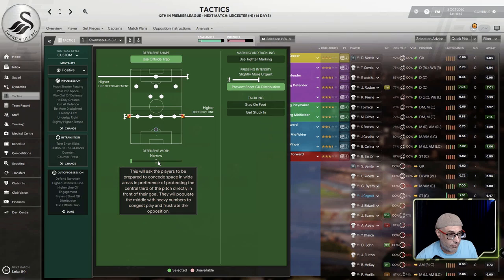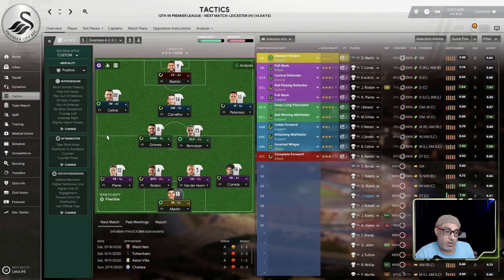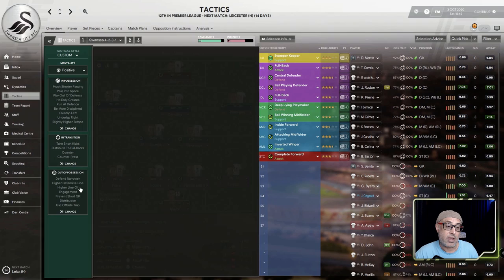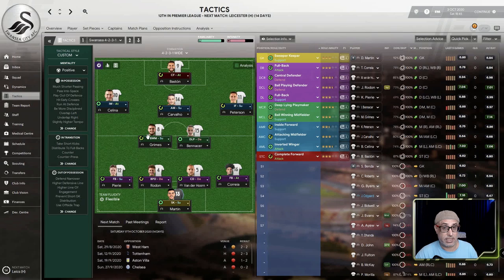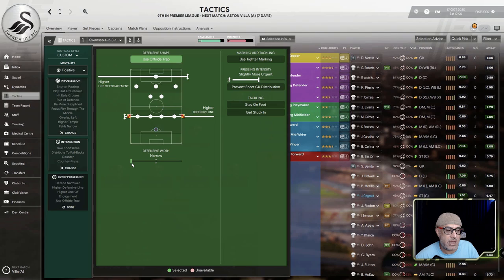When you play against a 4-1-2-3, you can actually change your defensive width, which I didn't see you do. With Selina not coming back to help defend, and Grimes picking up yellow cards, we need to change the defensive width — push it up to narrow. This will encourage him to come up and help out, with side midfielders going to close down earlier. Against Leicester, we changed the tactic: went fairly narrow, played shorter, removed the overlap, hurried crosses, removed prevent short goalkeeper distribution, and played on narrow.